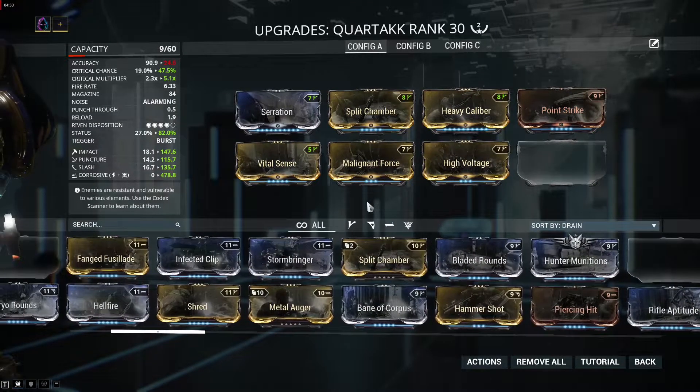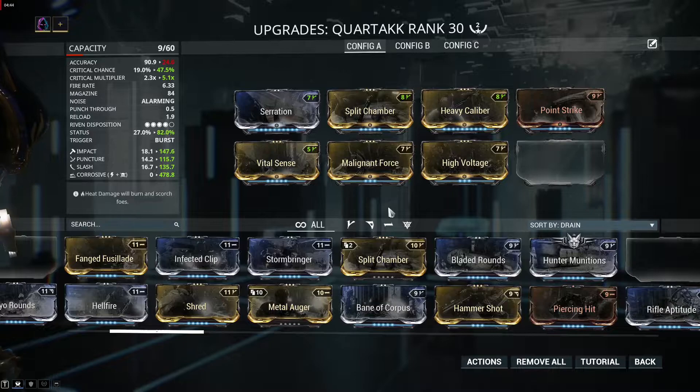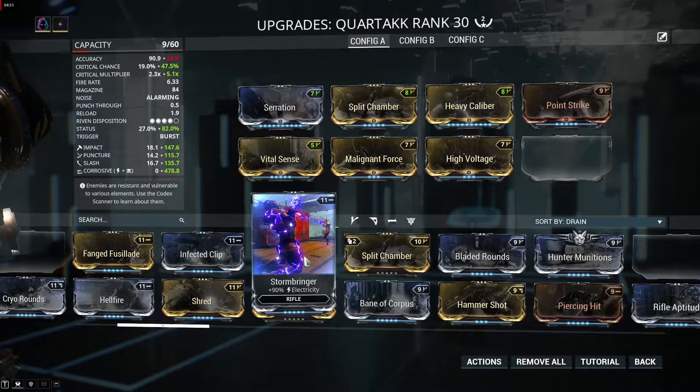If you don't have the High Voltage mod, then just use the normal Electricity mod, because Corrosive damage is a must. Use the normal Electricity mod if you don't have High Voltage. Keep in mind you will need more forma if you want to use High Voltage, because it costs more.